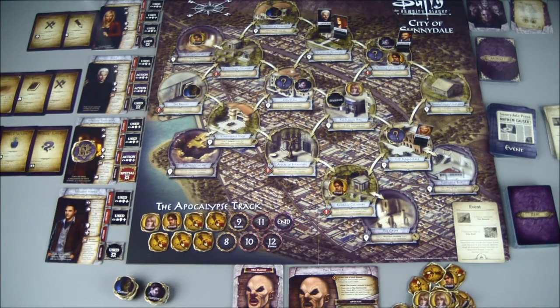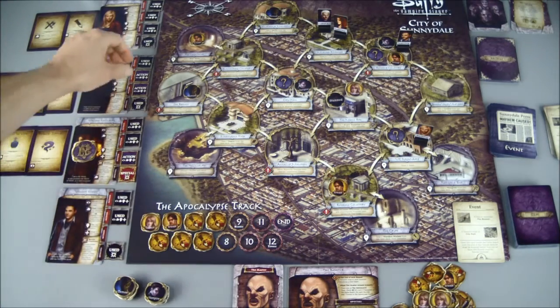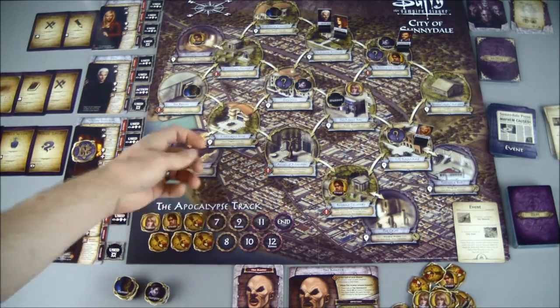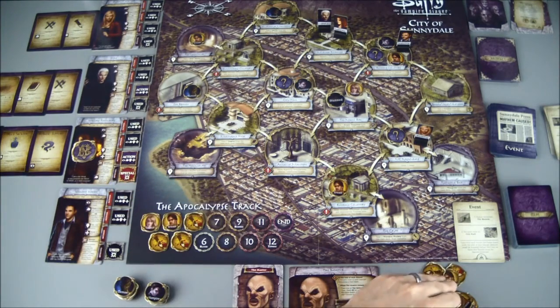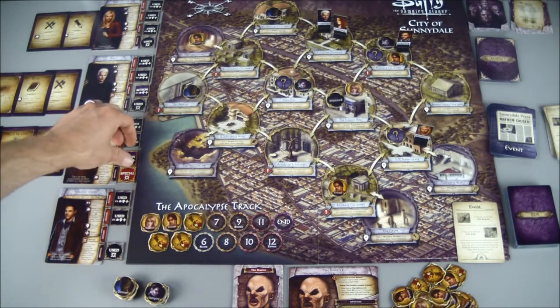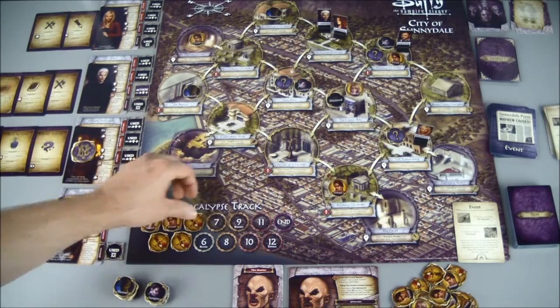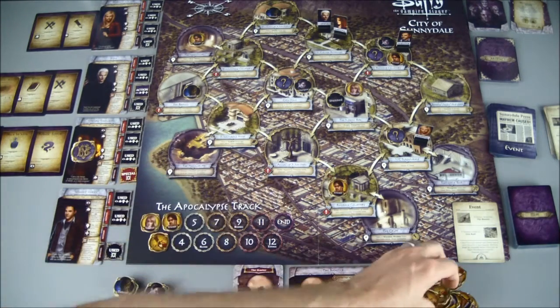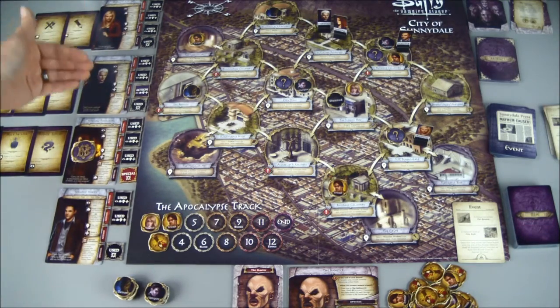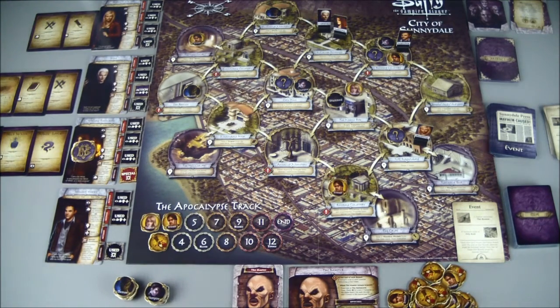That will move us over to Spike, who's at the Summer's Residence. I'm going to use the location ability to heal two wounds from the track. I'm going to use Willow while she's there also and get a couple more wounds off the track. Xander's done, Buffy's done, back to Spike. There's only one wound that I could remove, so I don't want to waste that right now.